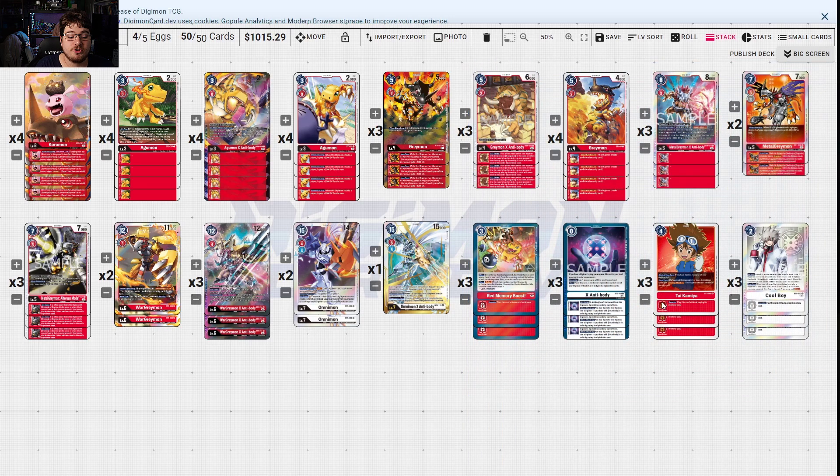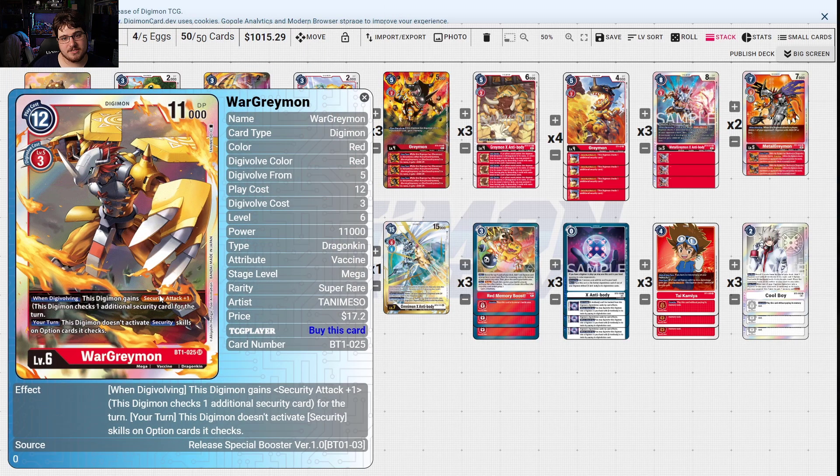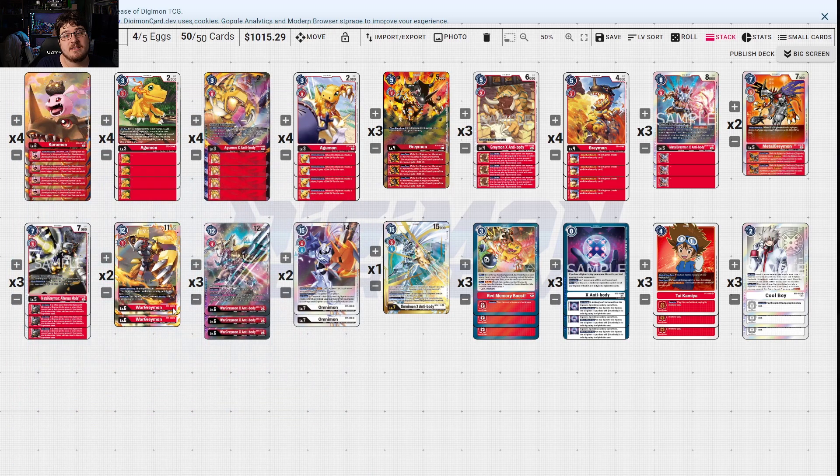MetalGreymon when attacking gives piercing, so you can swing into something and just kill it. Alterous Mode is another self-protection like X Antibody Greymon, but it also treats itself as MetalGreymon so the X Antibody will check for it — you have more options. When digivolving, if you have a tamer play, delete one opponent's digimon with 5000 DP or less. WarGreymon when digivolving gains an extra security check, and its effect goes up even if you go into X Antibody. Your turn, this digimon doesn't activate security skills of options cards checked — this helps in the yellow hybrid matchup.